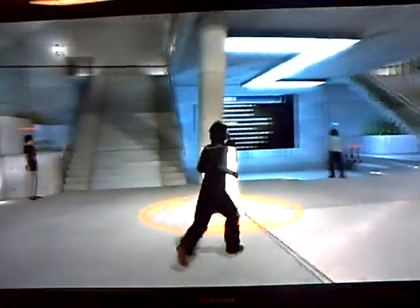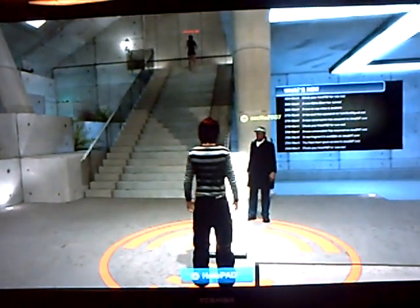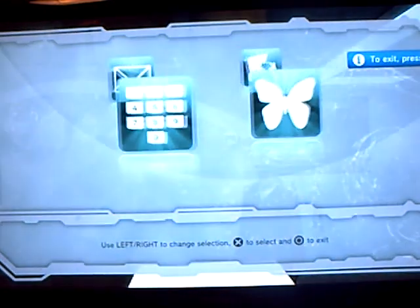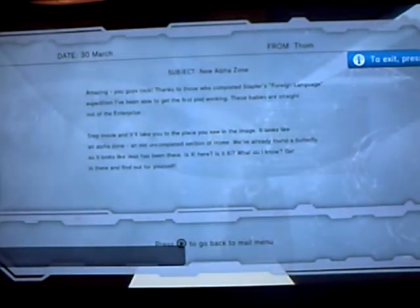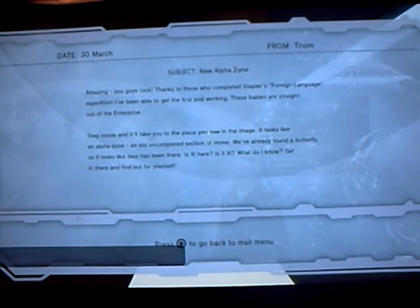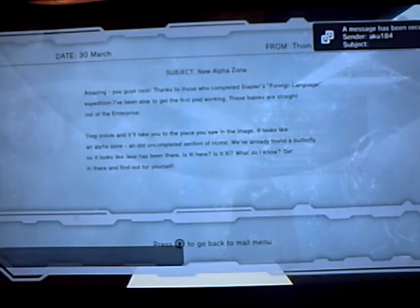Now it says check your holopad for new mail. You should have a new mail — I've obviously read it before. It just tells you thanks for doing the Staplers foreign language expedition and everything like that, and it tells you that there's a new space and that they found a new butterfly already.